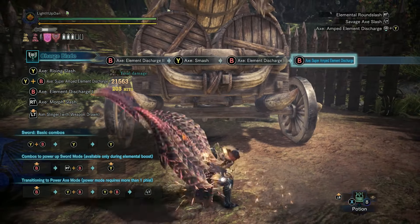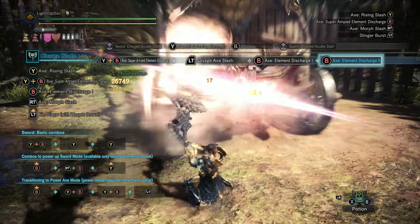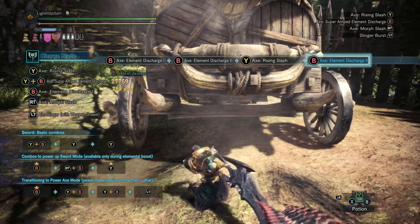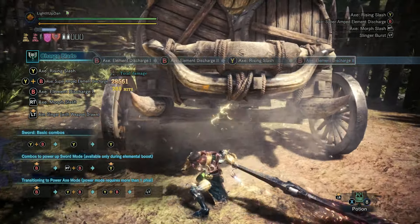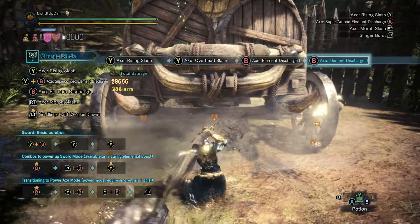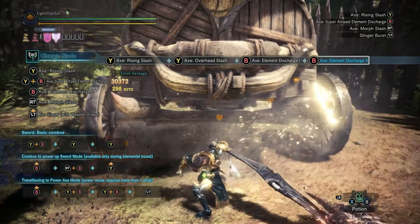But I say send them flying. Another reason to be mindful of not tapping into the Elemental Discharge too often — or maybe not at all — is that it's going to consume your phials as you use the combos. Both Elemental Discharge 1 and 2 in the combo use a phial each.